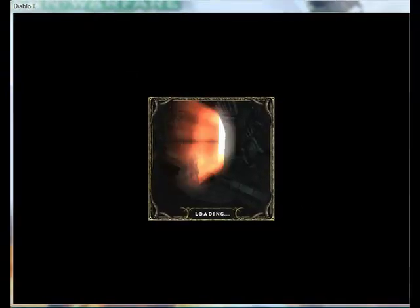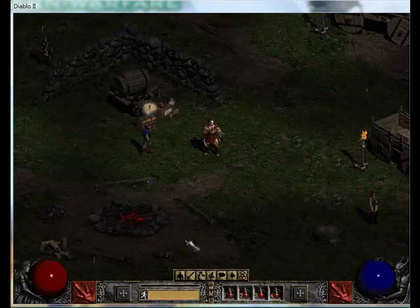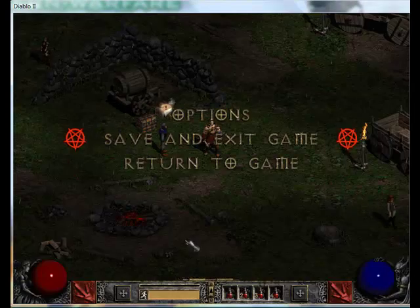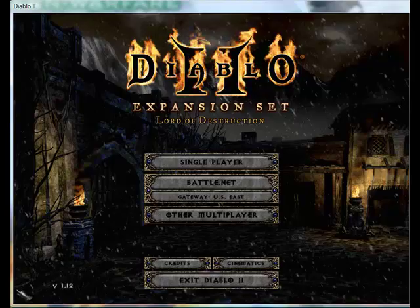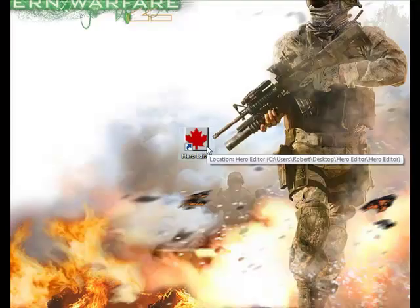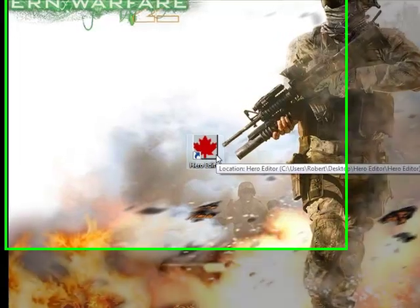Once you create your character, push the escape key and click Save and Exit Game, and you'll be back at the main menu. Then go to wherever you have Hero Editor — mine's on the desktop on the Warfare 2 background.